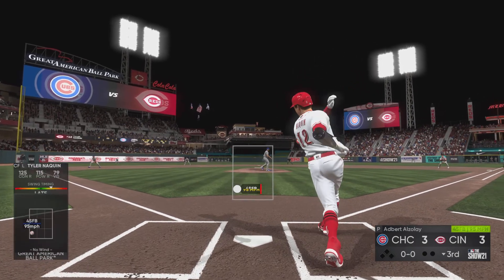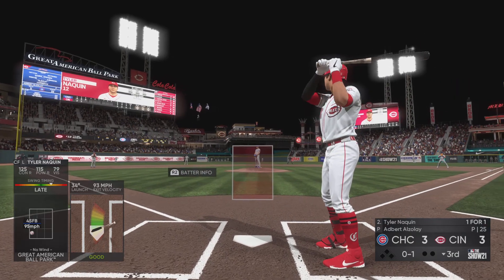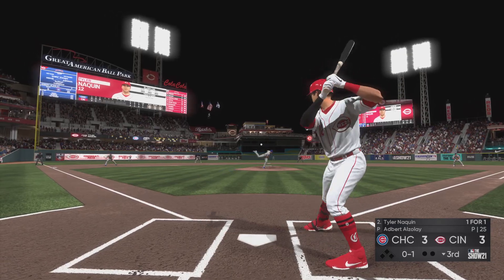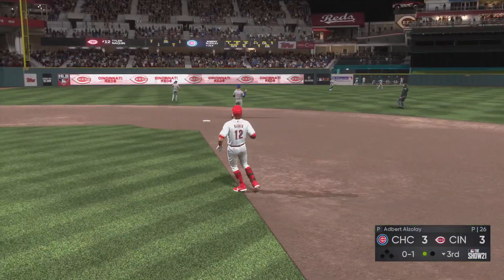High and deep down the left field line — that will end up a foul ball. Next pitch lifted the other way to left center — left fielder is on the move, he's there and records the out.